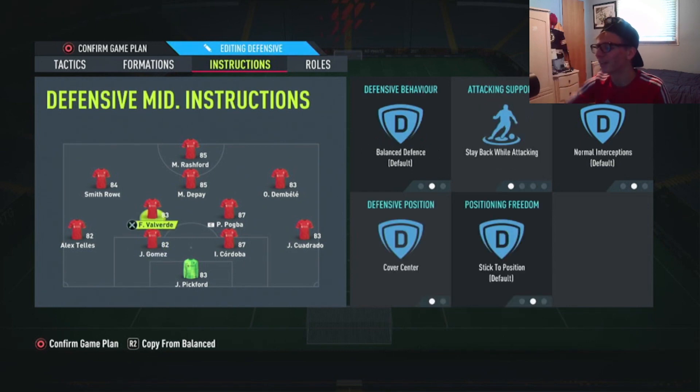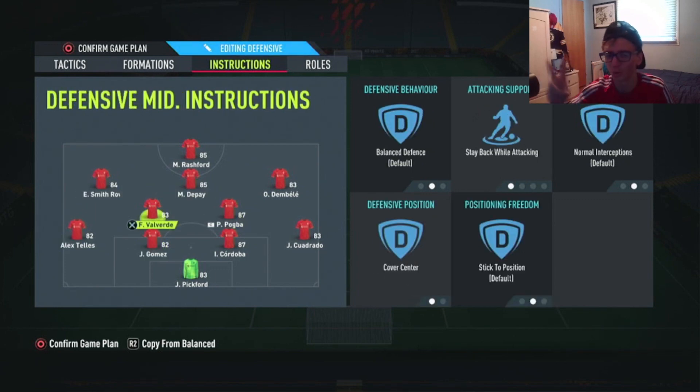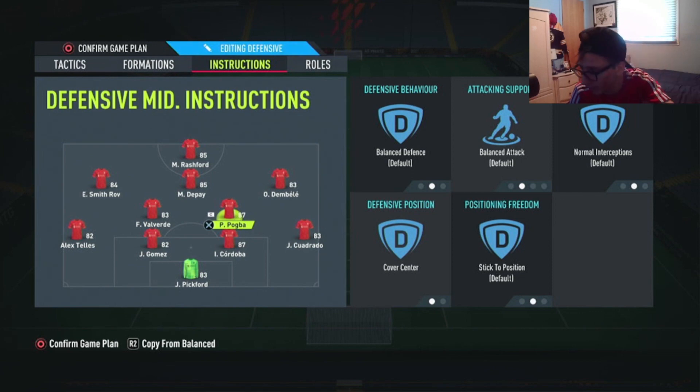For the two CDMs — for example Valverde and Pogba — one stays back and one joins the attack. Valverde is set to: Balance defense, Stay Back While Attacking, Interceptions Normal, Cover Center, and Stick to Position. Pogba has the same settings except his attacking support is set to Balanced Attack, meaning he will join the attack and come forward, while still covering center.